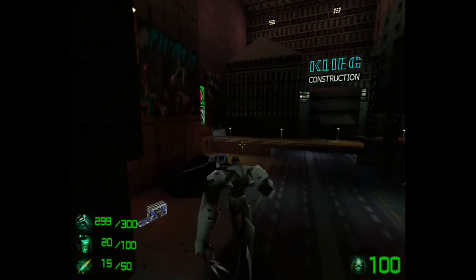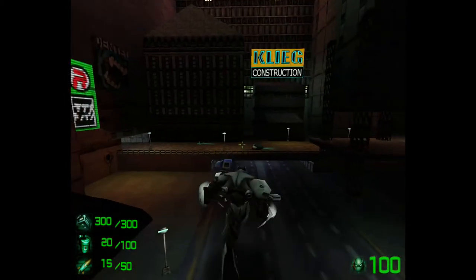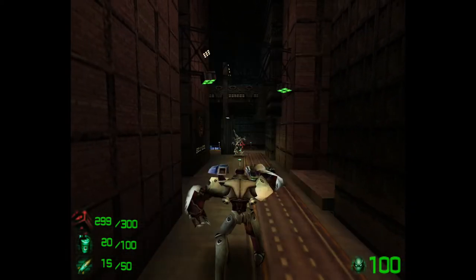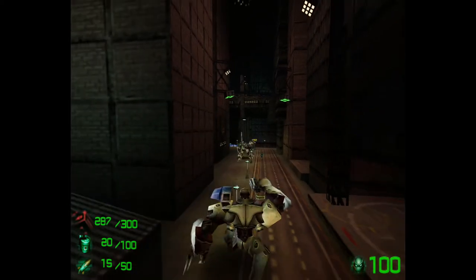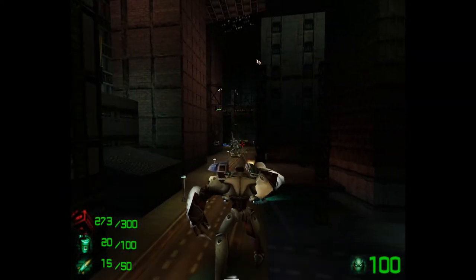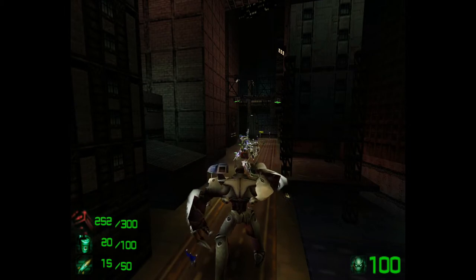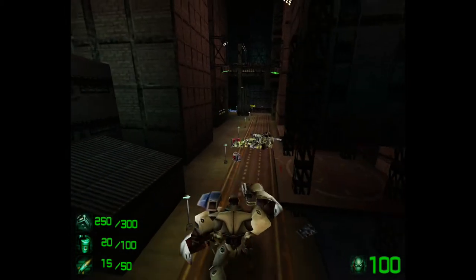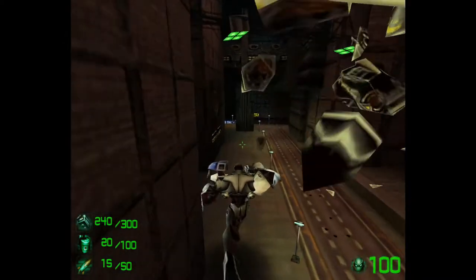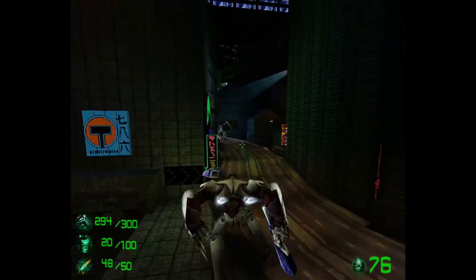Released in 1999, Infogrames released Slave Zero onto the PC and the Sega Dreamcast. The game takes place 500 years into the future and tells the story of Liu Chen, a sinister world overlord. You are part of a resistance — an ancient order of warriors known as the Guardians — and you play as a 60-foot humanoid robot called Slave to wage war against Liu Chen and his forces.